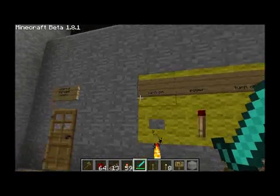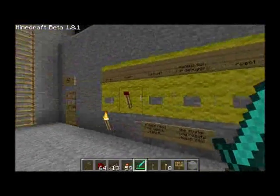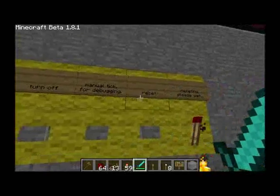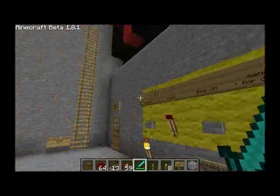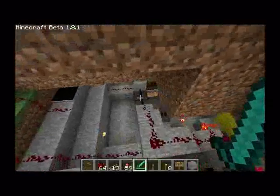Stage 1 is the Startup Manager. It's this little panel over here. It consists of four buttons and two lamps. You can turn it on, you can turn it off, manual tick, reset. It's all controlled inside this little thing here.